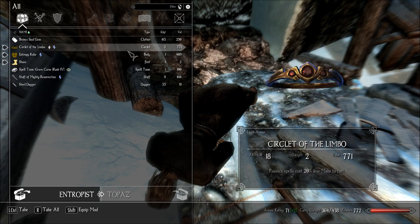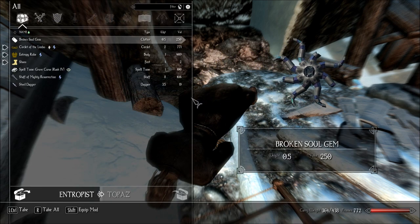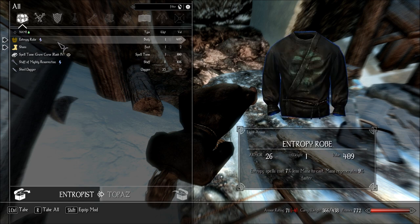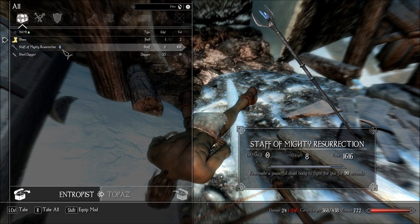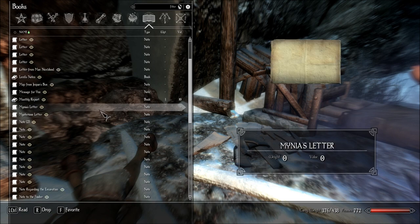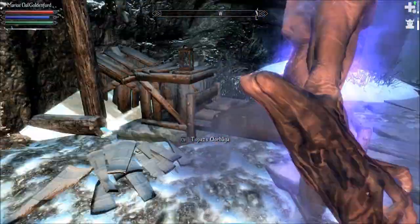I find a broken soul gem — interesting looking, never seen that. I wonder if it can be repaired, probably not. There's a Circlet of the Limbo — expensive — with Psionic Spells 20% less mana to cast. I'll sell it. A Spell Tome for Grave Curse Rank 4 — I could probably learn that. A Staff of Mighty Resurrection I can sell. Actually, I already know Grave Curse. And of course Marius is here because I summoned him.